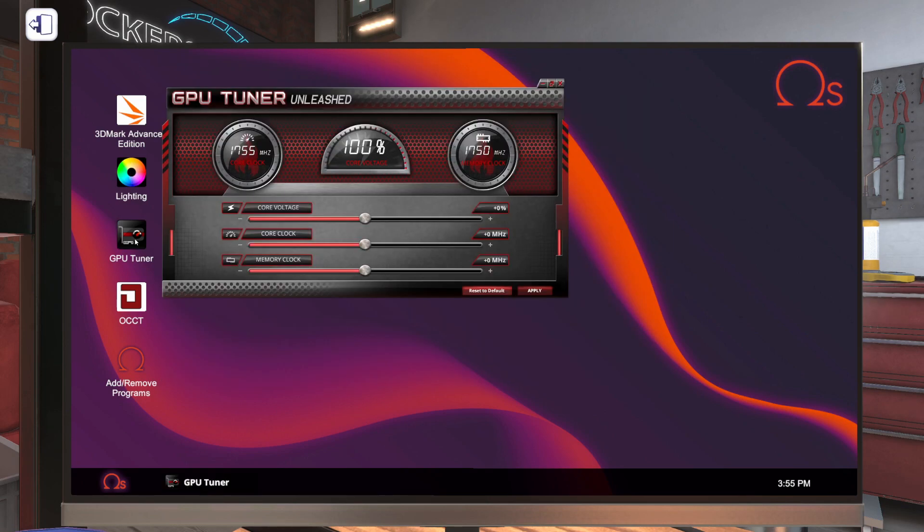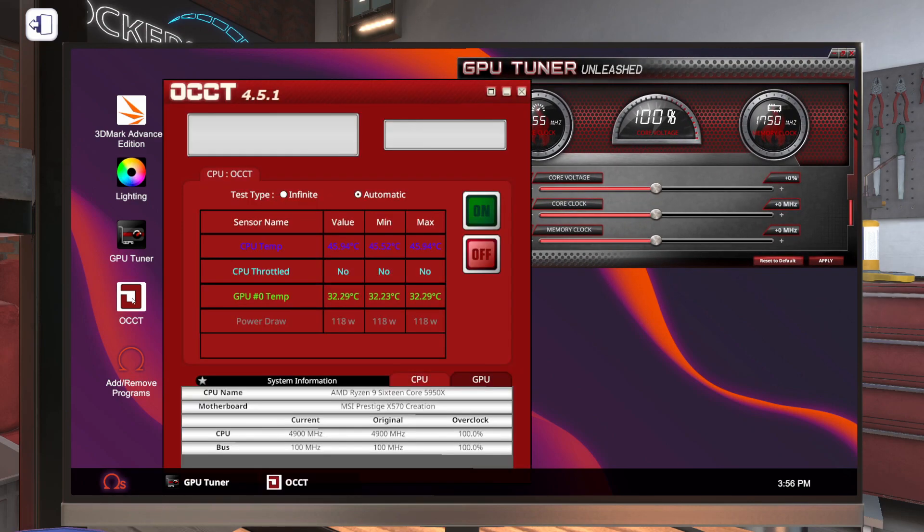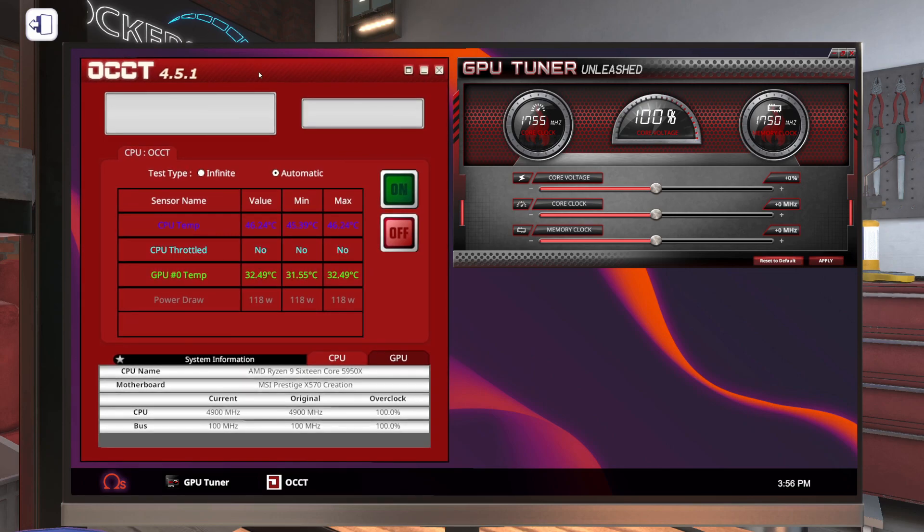Let's open up GPU Tuner and also open up OCCT. We're going to need to use both of these pieces of software in conjunction with each other for this type of overclocking. The type of overclocking we're going to focus on in this tutorial overclocks the core clock more than the memory clock. So what we're going to do is overclock the core clock as far as it will go without crashing.